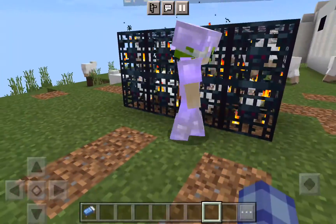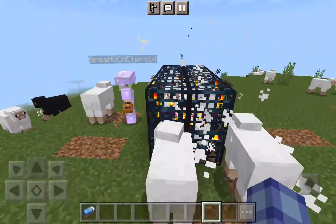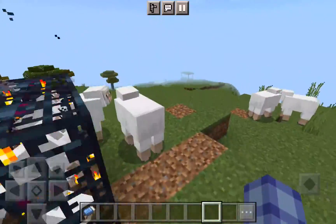First, here's my mob spawner — well, it's not really a mob spawner because I put sheep in there. I have these all around my base just so I can keep the sheep population, because I love sheep.